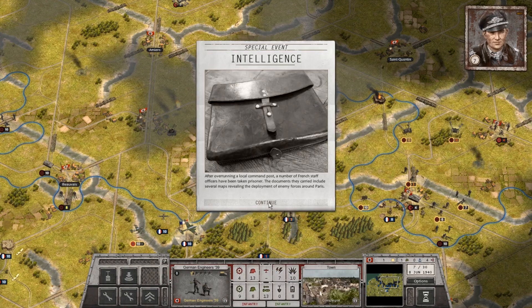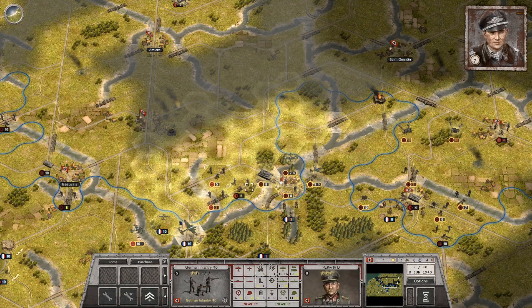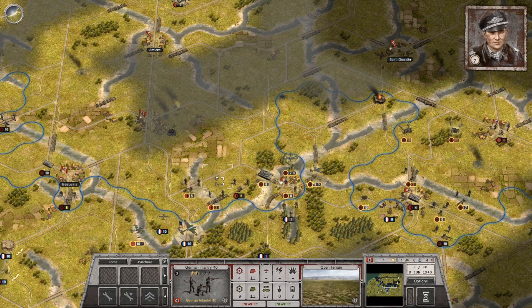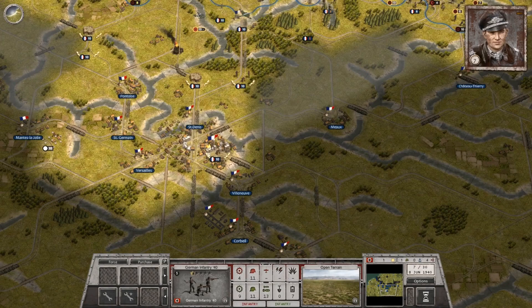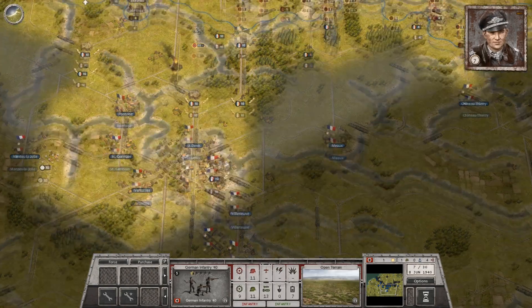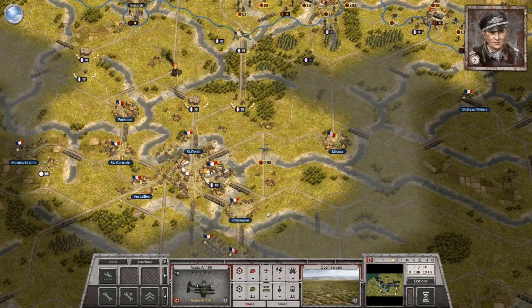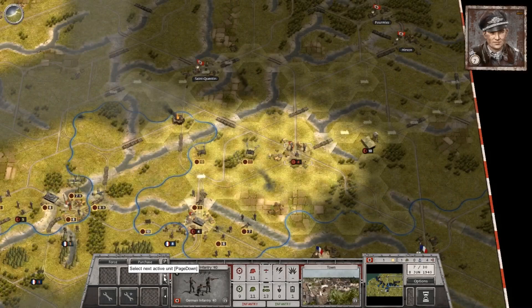Intelligence event: After overrunning a local command post, a number of French staff officers have been taken prisoner. The documents they carry reveal several maps showing the deployment of enemy forces around Paris. That's a positive development. Looking at the map, I don't see a lot of French troops around Paris, which is kind of surprising. It's relatively empty — there are a few pillboxes and some units in front of it, but not a ton of resistance.